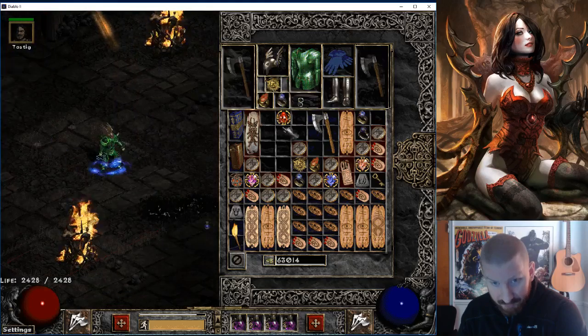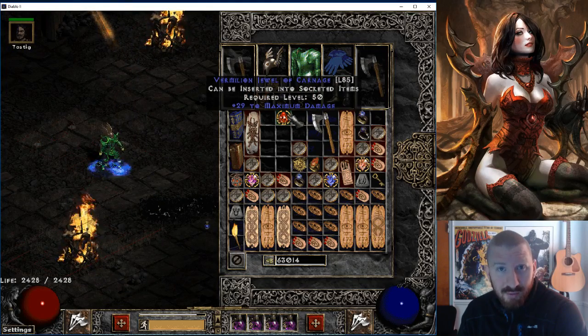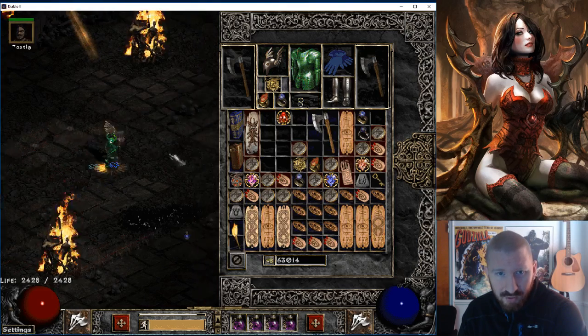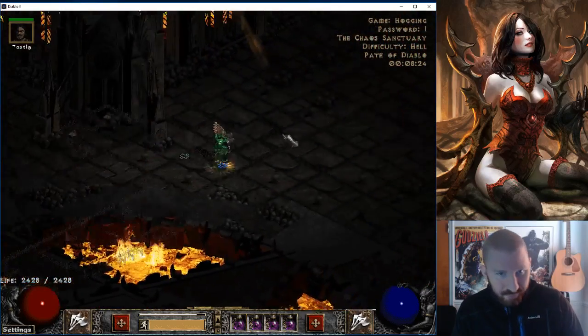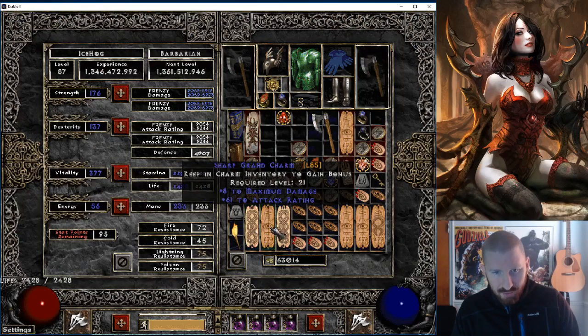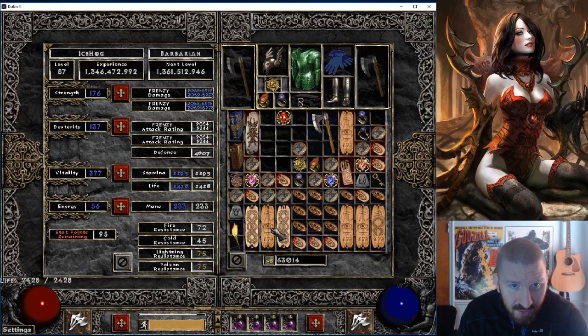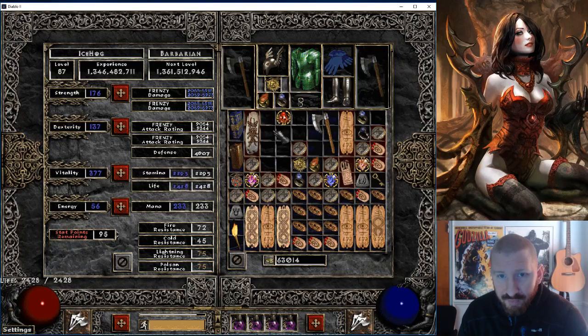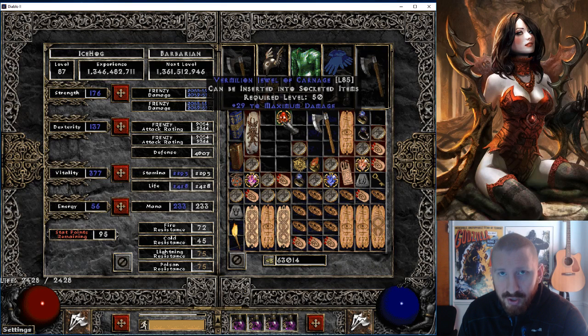That would be like 75 max damage in your helm — melee splash, close to 73 depending on whatever jewel I find next. Because max damage goes a long ways. Look at this: here's 8 max damage — watch, 59, 73, 58, 77. So it gives almost 100 damage right there from only 8 max damage. So this is going to give over 3 times that — I'll get like 300 plus damage from this shit. And then double that again when I get another one in the helm. That's almost 600 max damage added right there to this Baba.